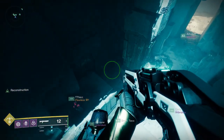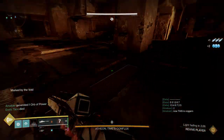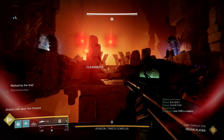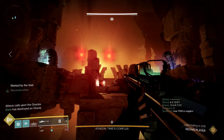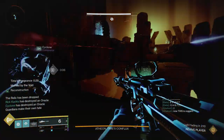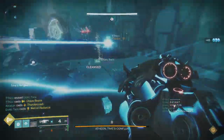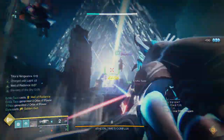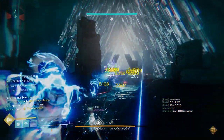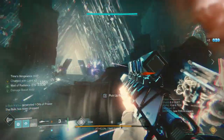Once you grab this one, if you've grabbed all the other ones shown, you will have the Triumph complete. Simply go into your Triumph screen, click on it, and you will get the brand new Bitter Pearl shader. Then head to your appearance screen, utilizing the brand new user interface we got this season, and try out the new Bitter Pearl shader with your different looks and styles. The fact that shaders are finally universal and infinite use makes them a lot more valuable, and it's nice to have an exclusive, elusive one available only to Raiders — and through a method that isn't Eververse for once.